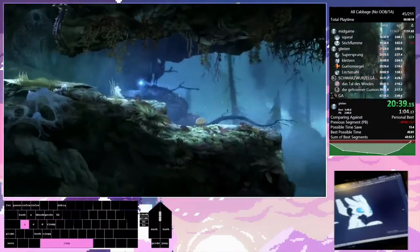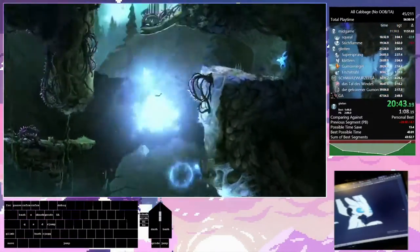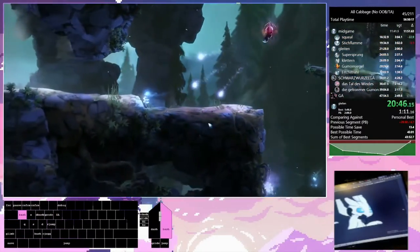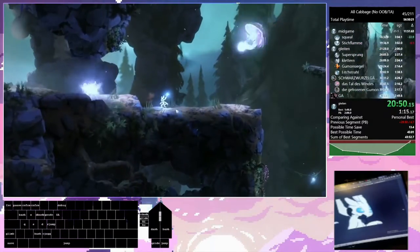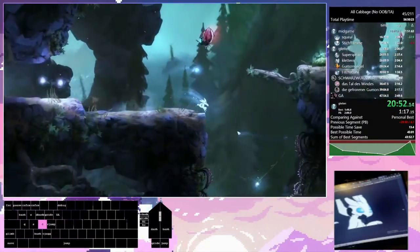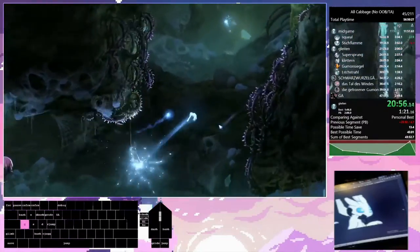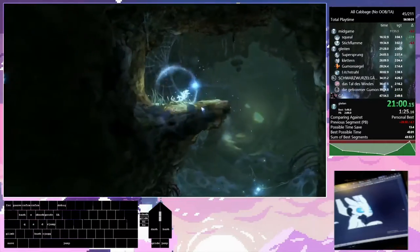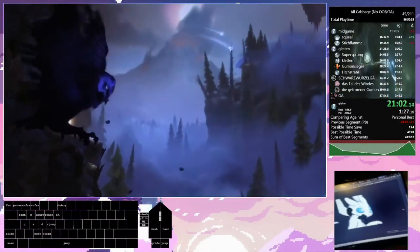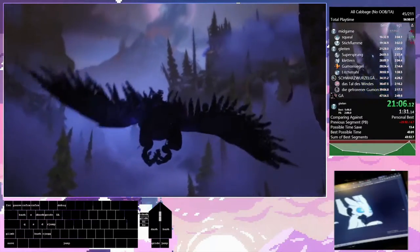Another trick coming up called Fast Dompless. Up ahead are a bunch of rocks we are supposed to knock down on top of Kuro's head so she lets us through, but instead we're going to use this Spider Shot. We bash it at a very precise angle, run away to unload some rocks, and we barely have enough time to get this ability cell before the shot hits the rocks and we get warped into the cutscene. It's a really impressive trick.